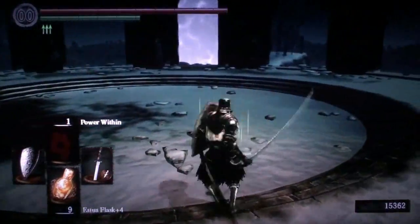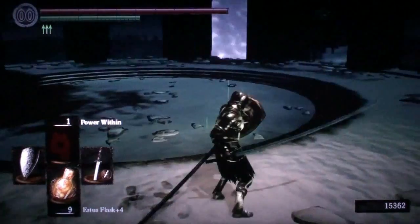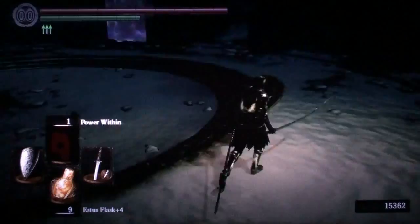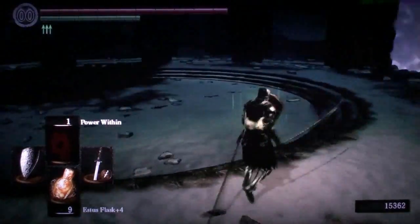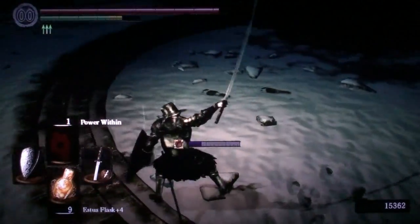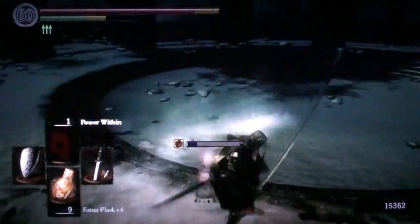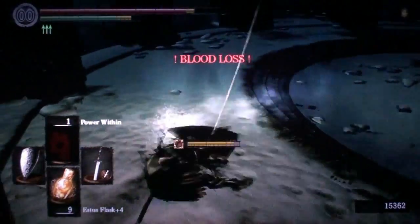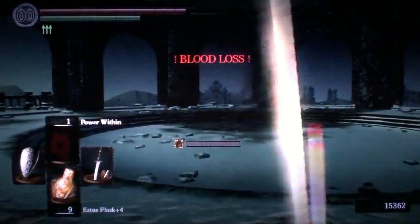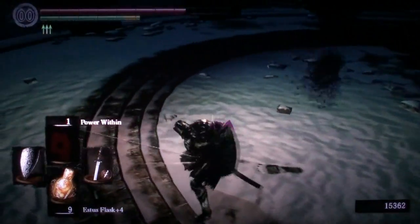You need to be careful at the beginning of the boss fight because Priscilla will be invisible and she has a scythe that does a lot of bleed damage. You need to look at the footprints on the snow field, anticipate where she is going to be, and do attacks on her to try to cause some damage. She has a scythe that does a lot of bleed damage, so be careful.